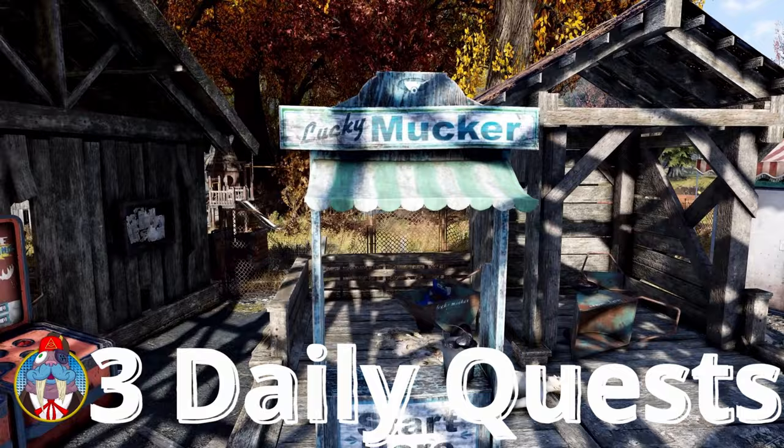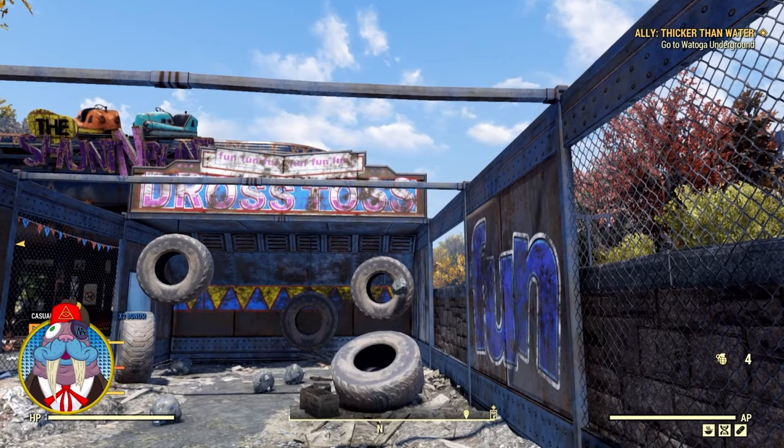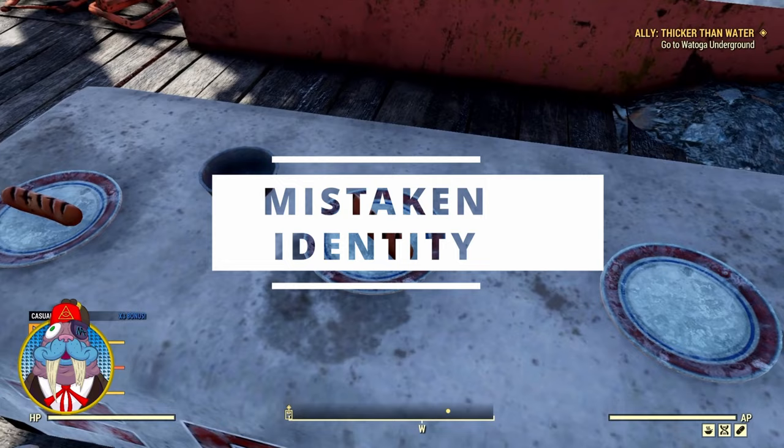Hot dogs! Get your hot dogs! Upon completion, the Dross Toss will give you somewhere from one to three tokens. The Lucky Mucker and the Chow Line will both give you three tickets apiece. And of course, all three of these quests are found at Camden Park. In order to participate in these carnival games, you must complete a quest called Mistaken Identity. Once that's completed, those quests will become active.